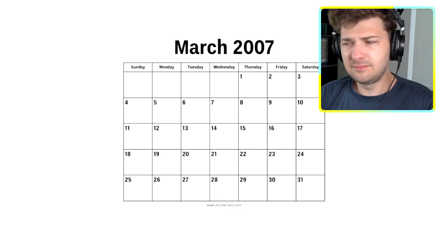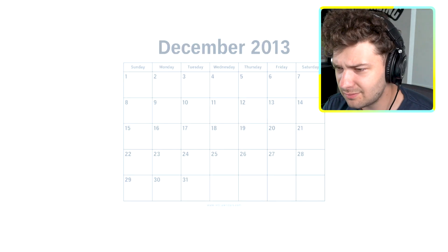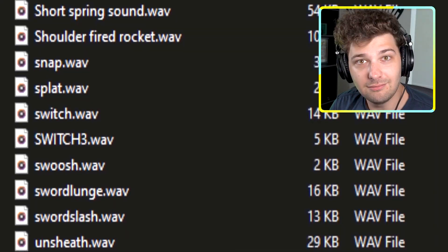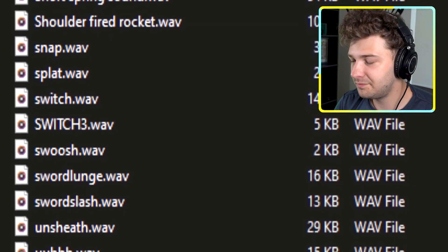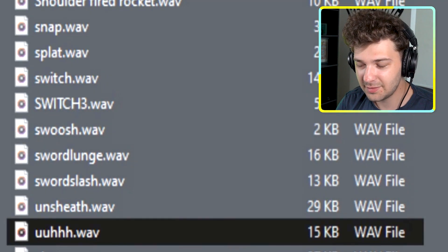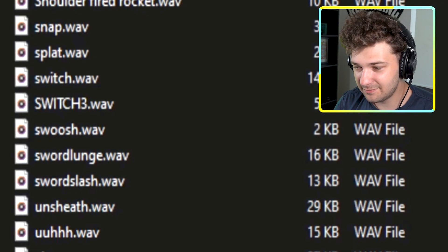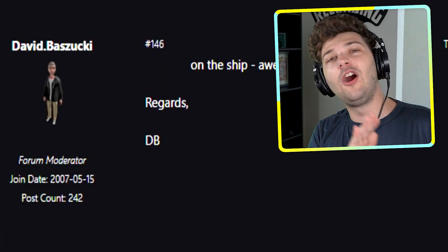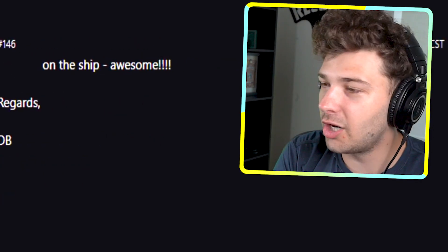Between March 2007 and December 2013, all Roblox sounds were compressed and converted into MP3 files to save storage space. For example, in a client from March 2007, the 'oof' sound was a 15-kilobyte WAV file, but by 2013 it was a 6-kilobyte MP3 file. The sizes are getting smaller — it's evolving.